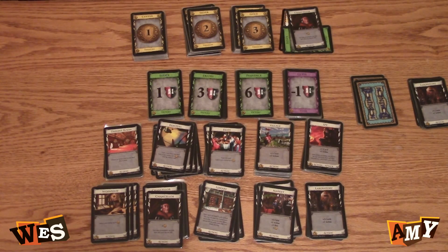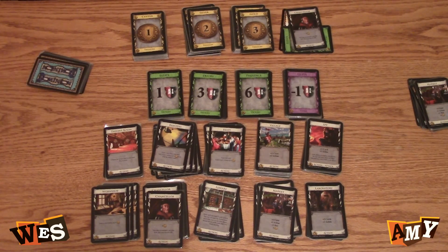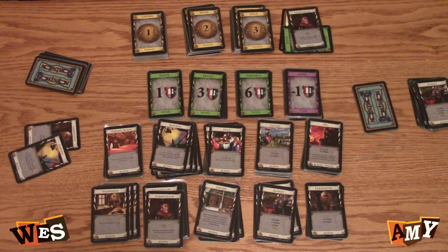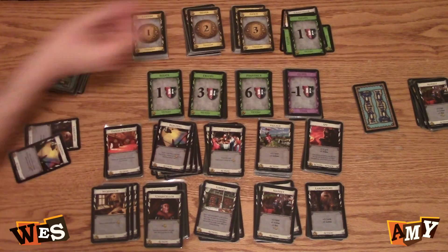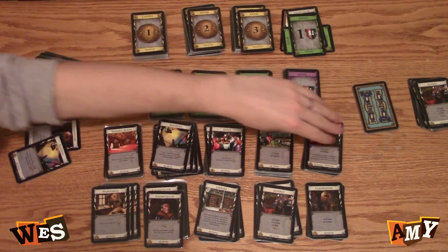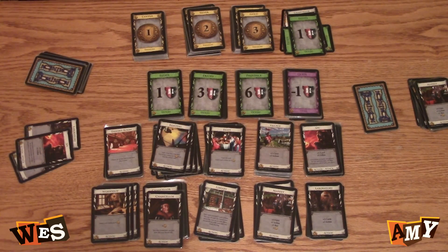Province time. The victory points — the anxiety sets in. I have a laboratory, plus two cards and an action. Remodel — trash an estate, I can get up to a four. With my four I'll take a spy. And then I have three, so I'll just buy a silver.